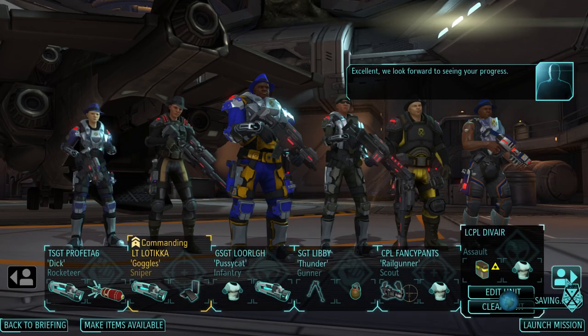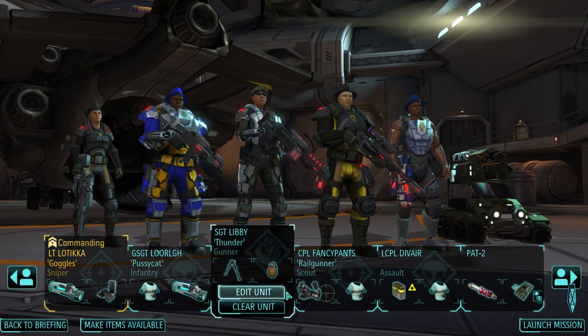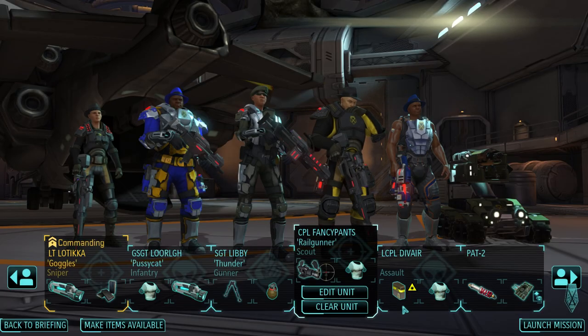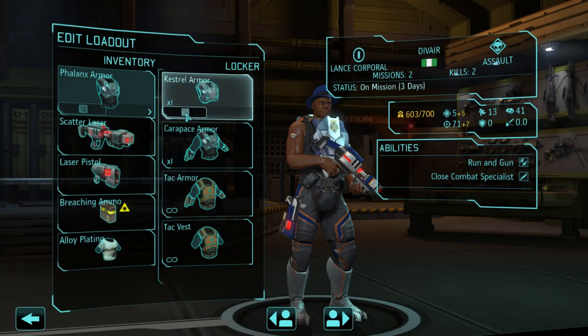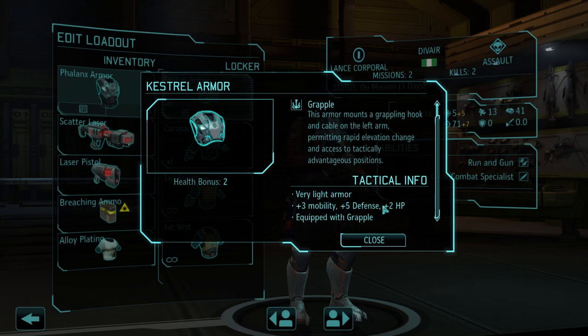We look forward to seeing your progress. So we got an assault because we needed an assault to come with us. And we also have — one second, I think I have an extra armor somewhere. Let's have a look. The Falonix armor: 2 mobility, 3 HP. Kestrel armor: 3 mobility, 5 defense, 2 HP.